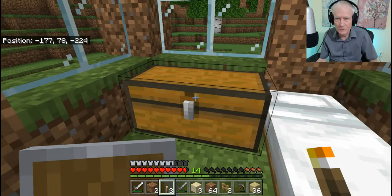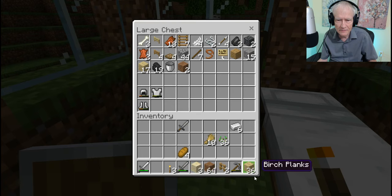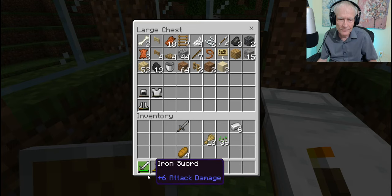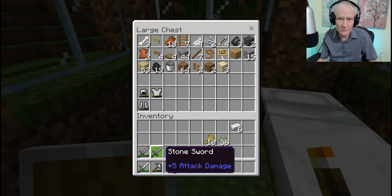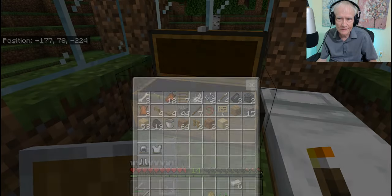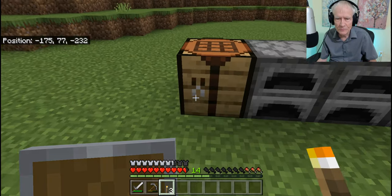Something else I want to do is to put a bunch of stuff in here. Who cares about dirt — a bunch of dirt, a little bit of sand. I'll put the pickaxe over here. I have an iron sword and a stone sword. I'll use those as backups.